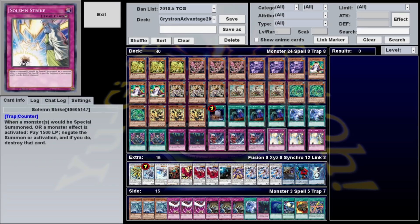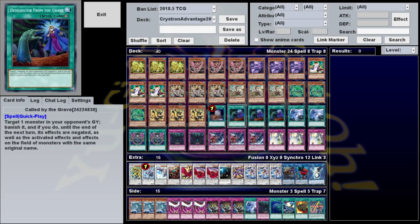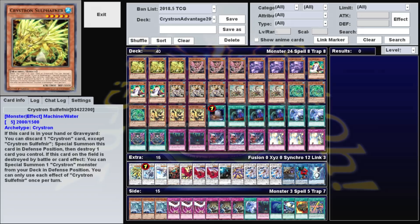And with that, there's the deck. I hope you enjoy it. Crystrons is definitely one of my favorite archetypes. If you'd like to see it in action, you can check out the main video — I'll be playing ten random duels against opponents on YGO Pro showing off how it plays. Or if you're short on time, just check out the replay video. Both should be on the end card and linked down in the description. Until next time, good luck and have fun.